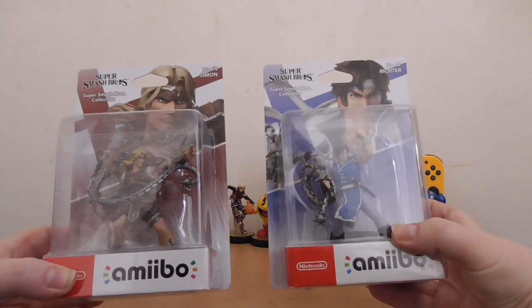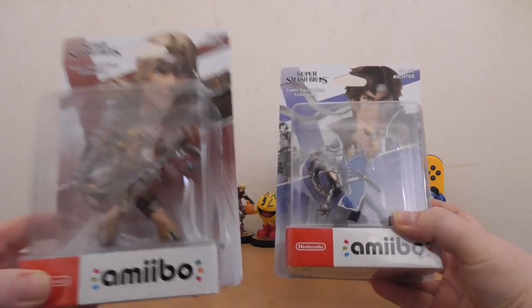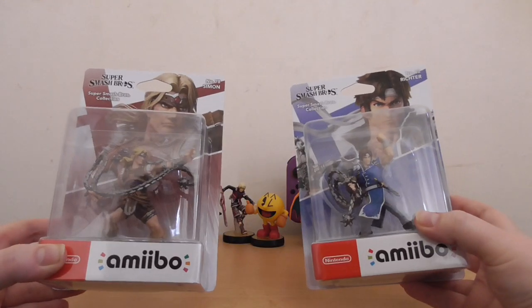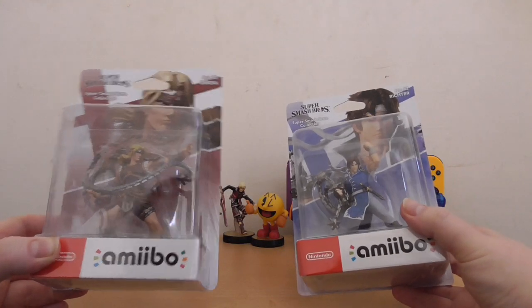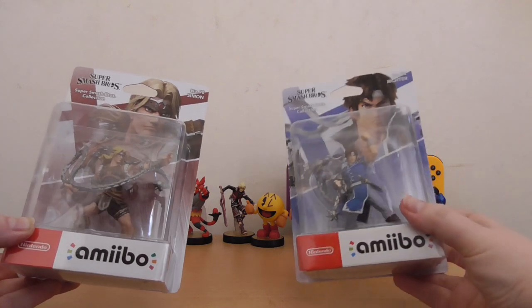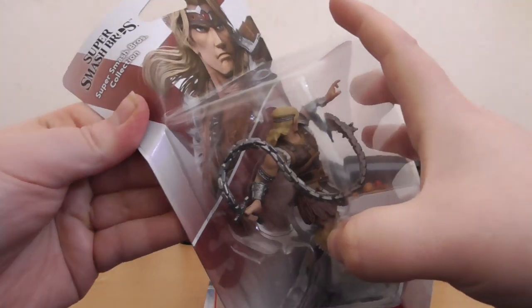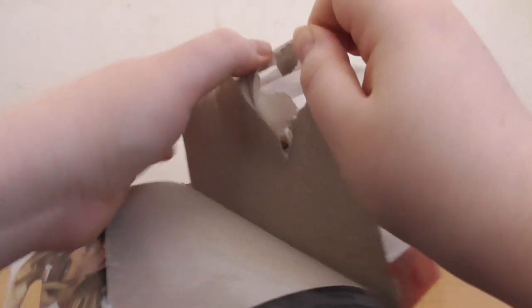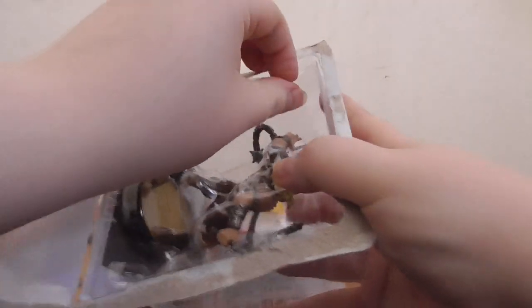First two are the Belmont family members — Simon Belmont and Richter Belmont. Richter is essentially Simon's Echo, although as Sakurai says, it's kind of hard to tell who's echoing who, since Simon actually uses moves that Richter basically originated. So let's go ahead and open up my boy Simon here. Shoutouts to the Hell Dragon, by the way — he wanted Simon in Smash for the longest time, and so did I, honestly, because he's a very classic gaming figure. And it was nice to finally have him in Smash. He plays great as well.